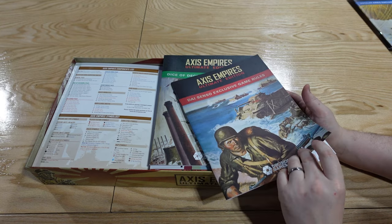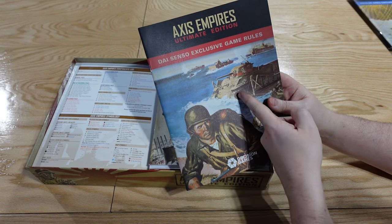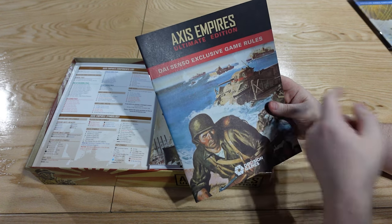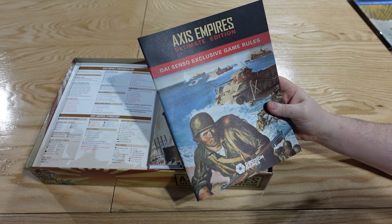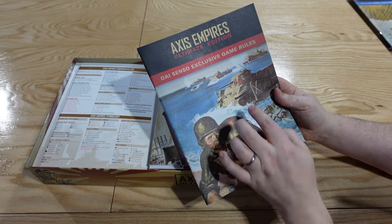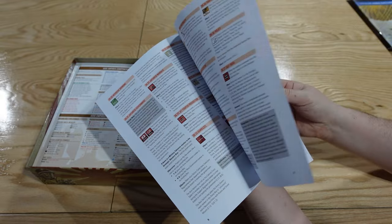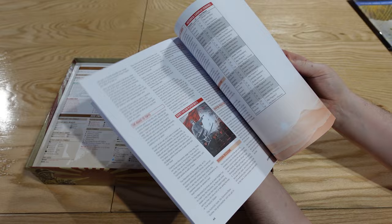Dicenso — the Pacific Theater rulebook — is very similar in structure. The cover has some stylized tank artwork; I like the consistent art style across the maps. For the Dicenso rules we've got 22 pages of core content, and then 21 pages for Dicenso specifically. After that we get into all the different scenarios and player and designer notes at the end — very similar to the Totala Krieg booklet.